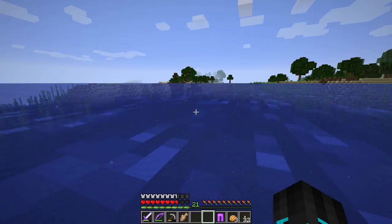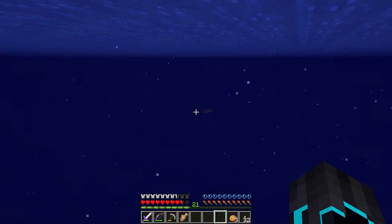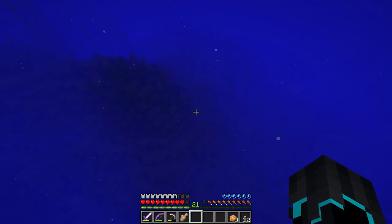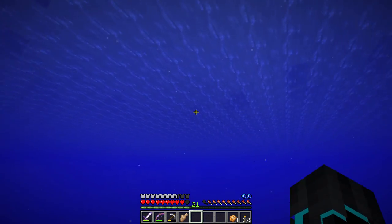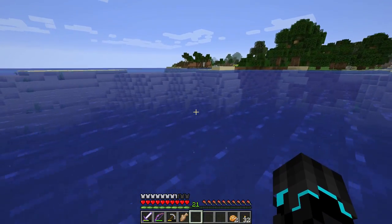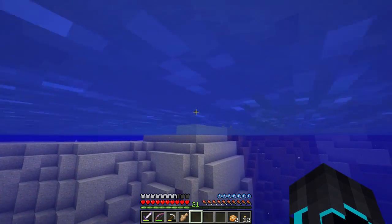Okay, so that has Unbreaking and Curse of Binding — can I throw that? Yep, away with you. I don't want leather armor with Curse of Binding on it. In a multiplayer server that could be a very fun thing to do though — give someone armor or a weapon with Curse of Binding and they just can't drop it until they die. That would be pretty funny.